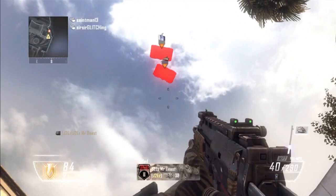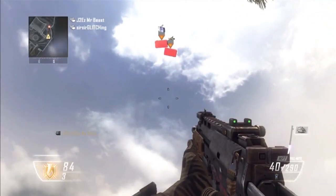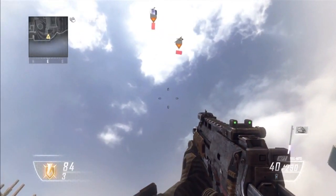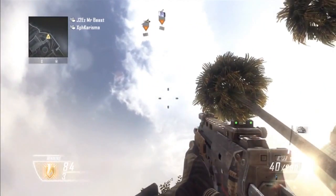The whole idea of this glitch is to get two care packages with bombs next to each other, and then get the care package trying to go upwards to an elevator.